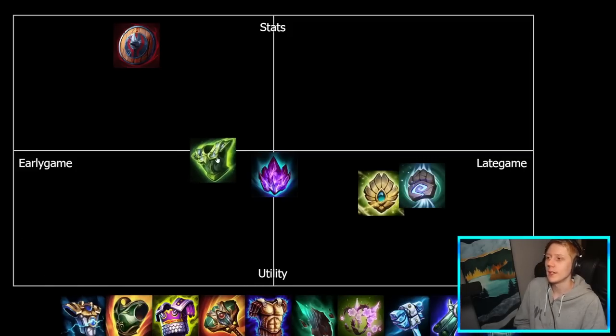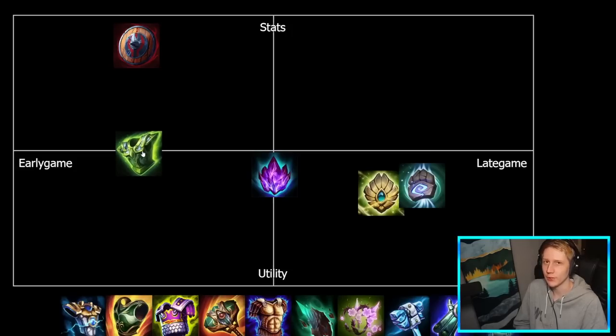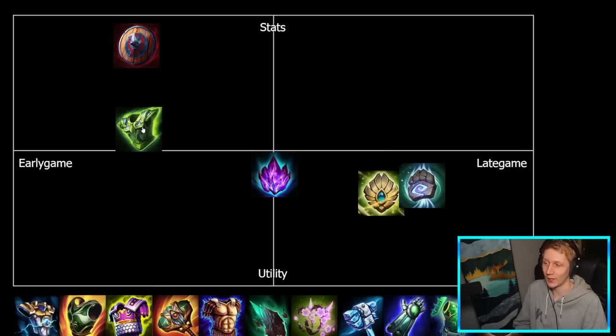Breastplate of Regrowth is probably in a similar place to Berserker's Shield in terms of early and late game. This is usually your first item, maybe your second item after something else in the laning phase for a solo laner. Even on some supports like Bacchus, you can get away with building this — usually second item after your Prophetic or your Thebes. In terms of stats and utility, I'll skew it a little bit towards stats, but the utility is definitely there. If you're buying this, you're buying it for that big movement speed burst to get in and engage, but it is still very competitive on stats since they reworked it from Shield of Regrowth into Breastplate of Regrowth.